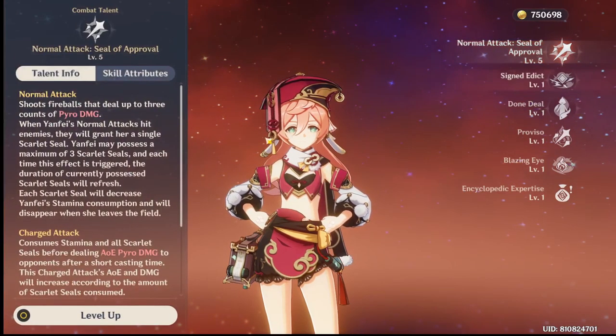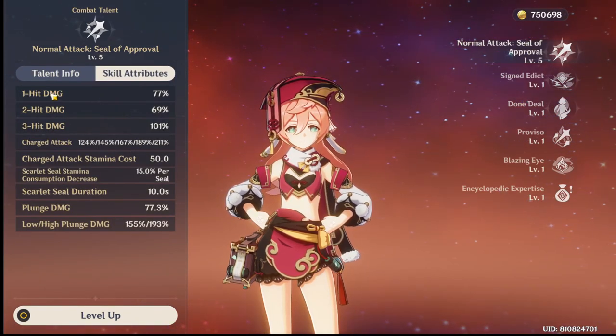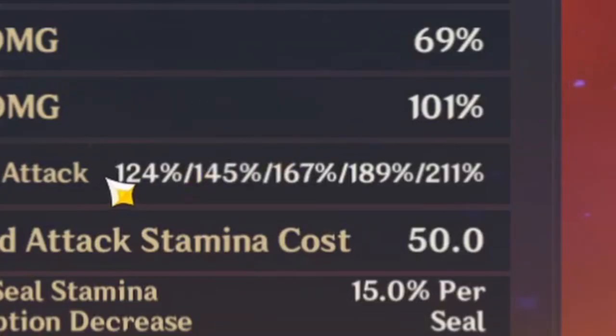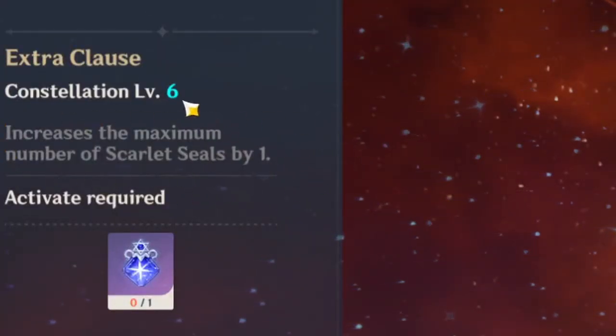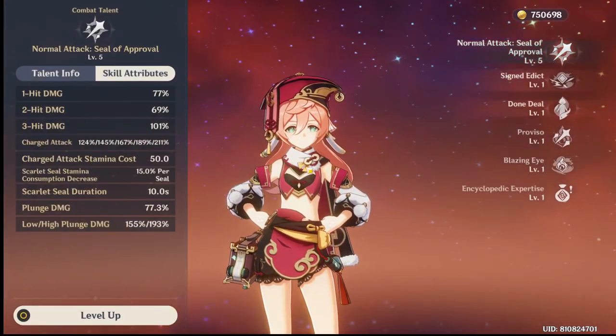Then you read her talents — her normal attack. You check one hit: fine. Two hits: fine. Three hits: fine — that's three seals. Then you go to her charge attack: it has one instance of damage, two, three... but then it has a fourth and a fifth one. The fourth one you can only get from Constellation 6 — that gives you four seals whenever you attack.